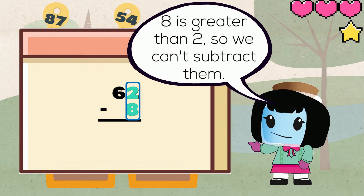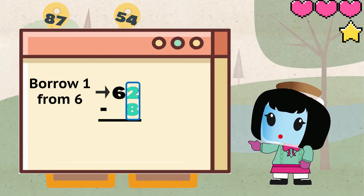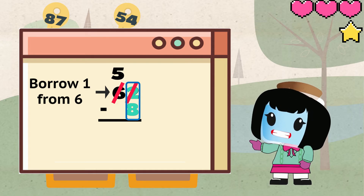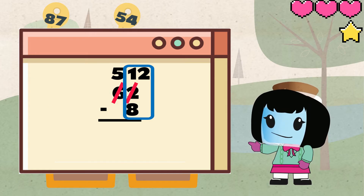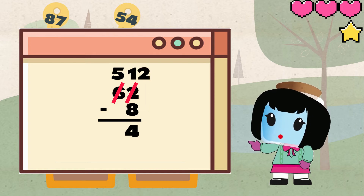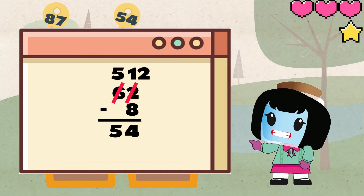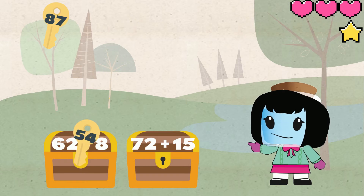Since 8 is greater than 2 we can't really subtract them. Let's go borrow one from the 6. So the 6 would become 5 and the 2 would become 12. Now let's try subtracting the ones place. 12 minus 8 equals 4. For the tens place, since we only have 5 we can just bring it down. So the key we are looking for is this key which has the number 54.